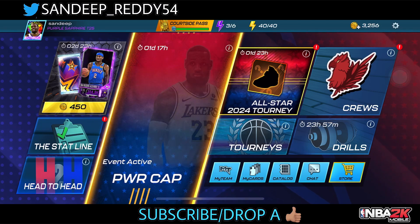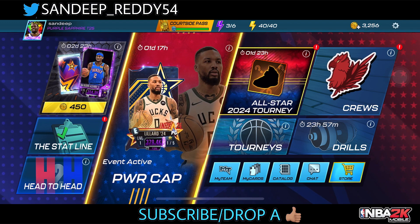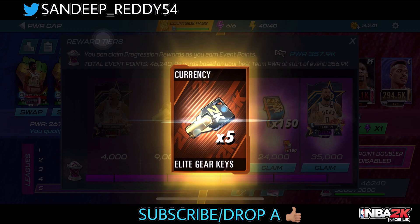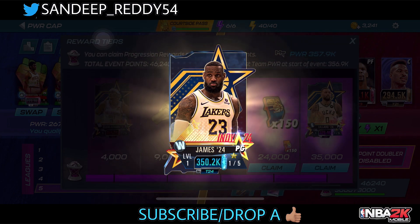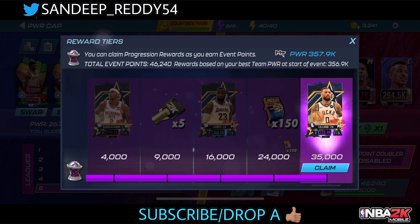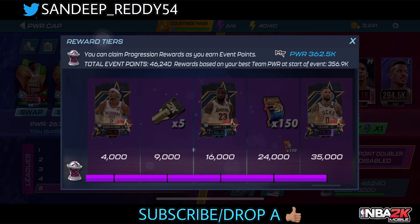Hey, what's up guys, welcome back to my channel - you're watching Skill Gamers. So I'm back with another NBA 2K video. We finished the power cap event and look at the rewards. We get to see Shai Gilgeous-Alexander, Poingar LeBron James, and also Poingar Damian Lillard. Let's go and claim our rewards first. So Shai Gilgeous-Alexander and the Garnet Tower looking really good, and we get to see just five keys. The Poingar LeBron James is on our team right now, and we also get 150 East and 150 West all-star collectibles.